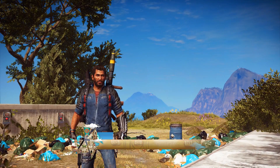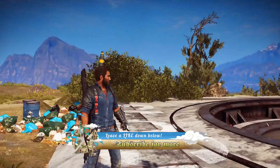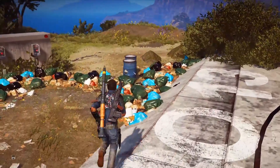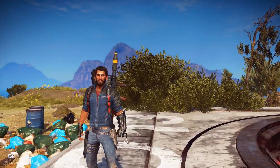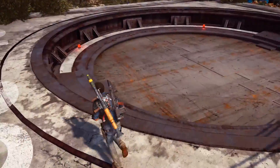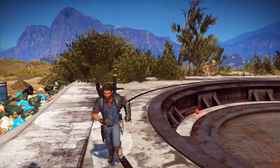Hey guys, welcome back to another episode of Just Cause 3. Today we're gonna be doing something out of the ordinary. Usually I go around doing crazy stuff in this game — just blowing things up, flying big planes into trees, just the usual. But today we're gonna be looking at some easter eggs — not one but two — and there's a disclaimer for this.